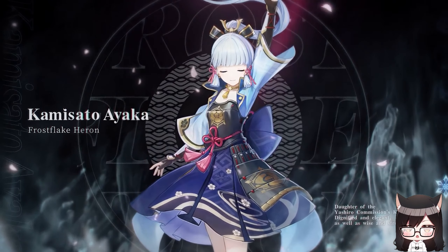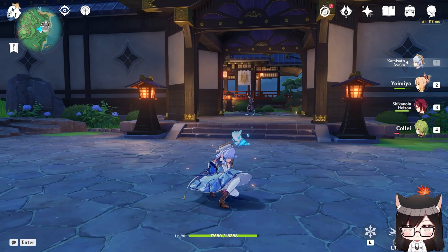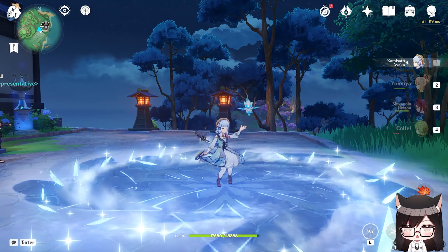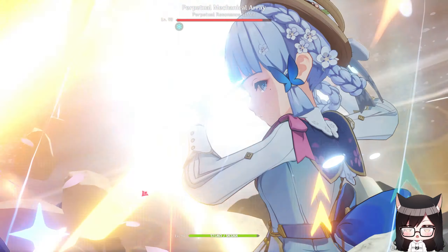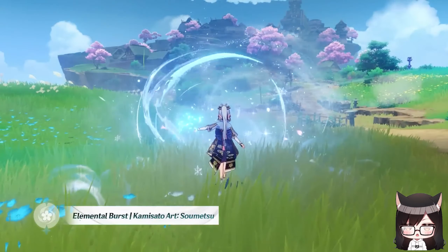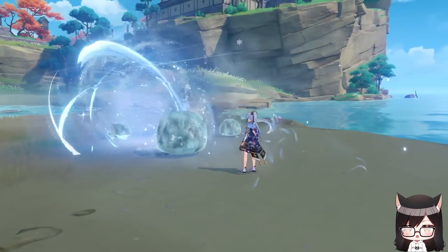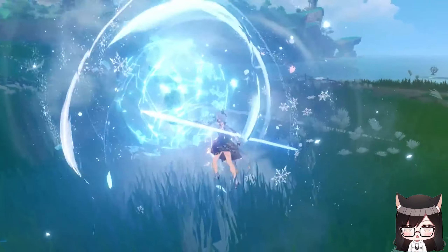Ayaka is a 5-star Cryo Sword unit from Inazuma. She is one of two units whose existence was confirmed back in the beta test before the game's release, the other being Xiao. Her auto-attack is a 5-hit combo, with a slashing dash at the final hit. Her charge attack unleashes a flurry which can hit enemies in the air if their elevation is low enough. Her elemental skill summons blooming ice around her, dealing AoE Cryo damage to nearby enemies. Her elemental burst sends forth a storm of whirling blades doing AoE Cryo damage, hitting a total of 20 times — 19 continuous cuts and a final finisher.